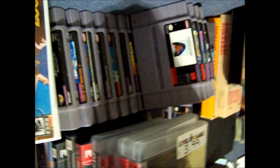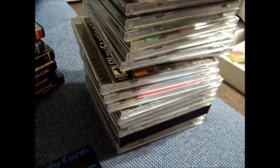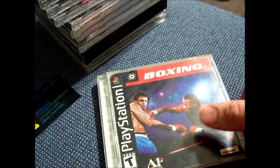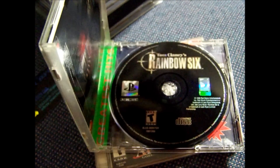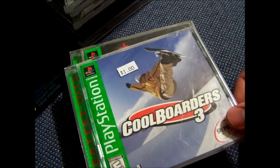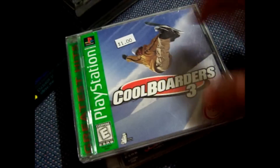I already went through that stuff over there, so I've got to go through this, that, and that. Might have to do two more videos for this. Let's start with PS1. We got Boxing — complete, the hinges are busted, it was 50 cents. Rainbow Six, Tom Clancy's, was 50 cents. Cool Borders 3 was 50 cents. If you notice the sticker on it, it's because it's buy one get one free, so it was 50 cents.